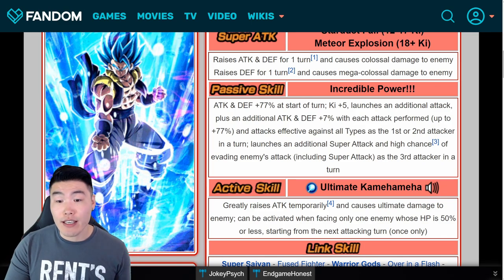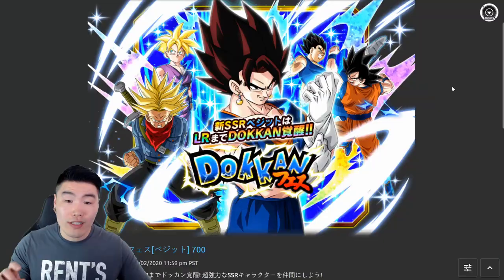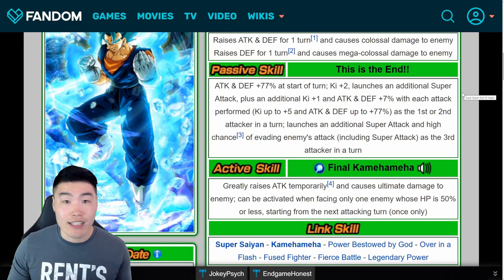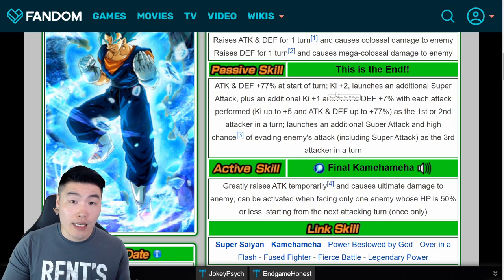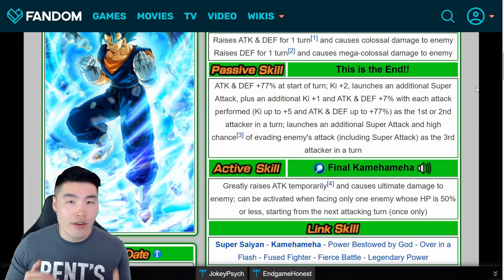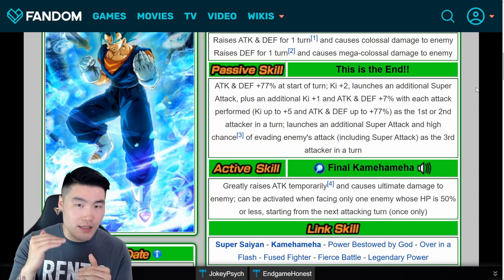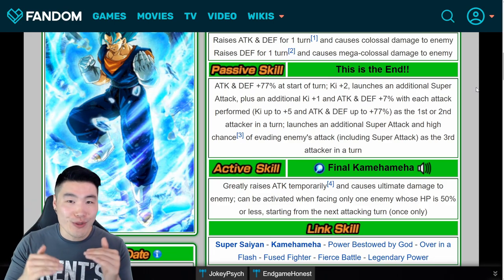Gogeta doesn't stack any additional key when he launches attacks, even though he does get key plus 5. Vegito gets key plus 1 for every additional attack up to 5, plus key plus 2 off the bat — so once he's launched 5 attacks, which only takes about two turns, he'll have key plus 7 as opposed to Gogeta's key plus 5. A minor difference, but still a difference. Gogeta does get attacks effective against all types, which is obviously huge as well. Very close — I do think Vegito is a little bit better, but you can't really go wrong with either of these blue fusions.